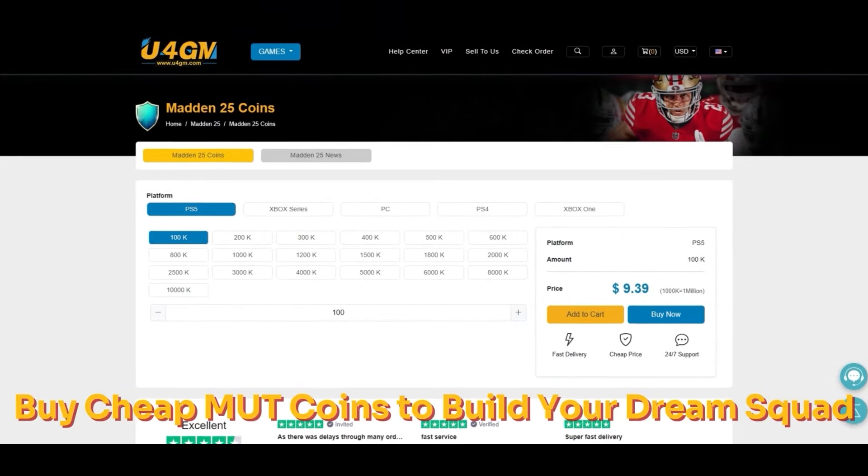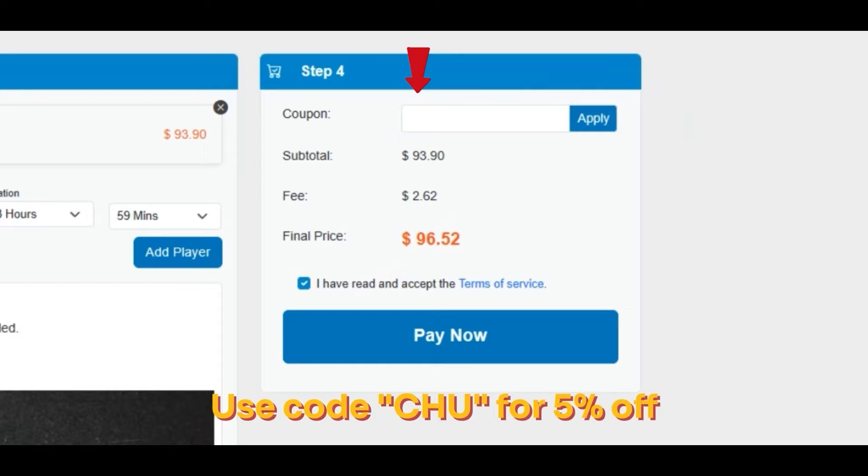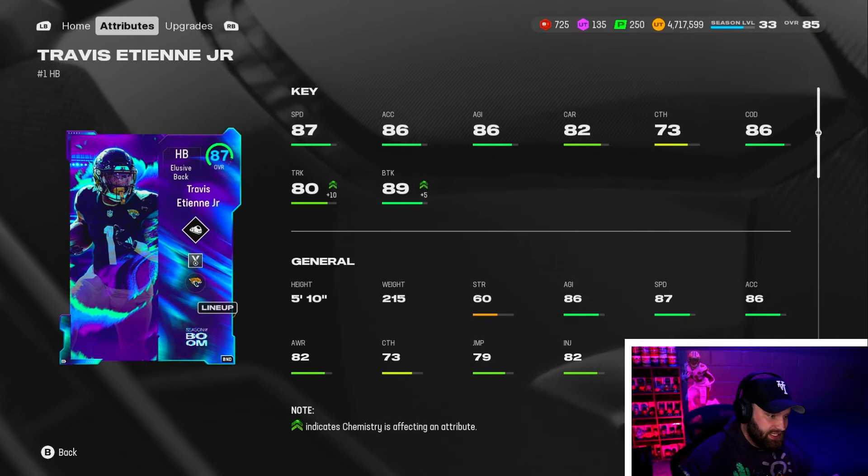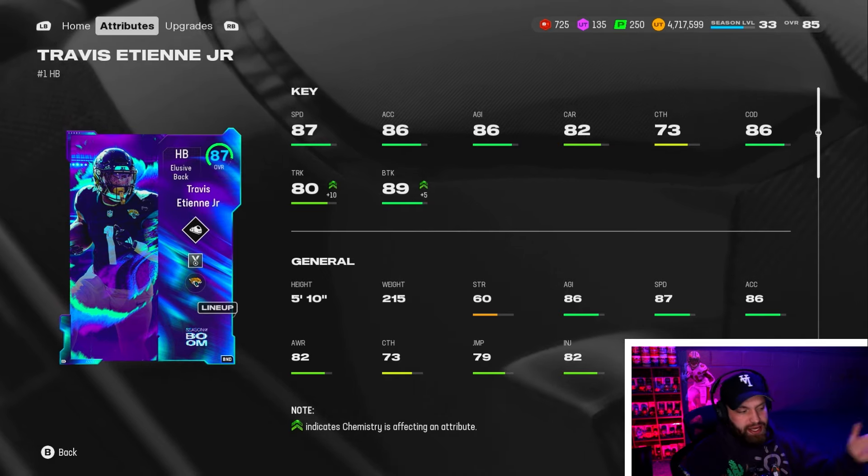If you're looking for cheap fast coins to build that god squad you always wanted, check out my sponsor U4GM and use code CHEW for 5% off your order. ETN actually ties speed with CJ2K — he's 86 acceleration, 86 agility as well.